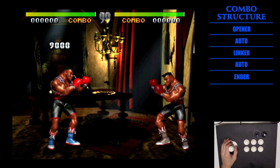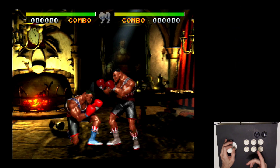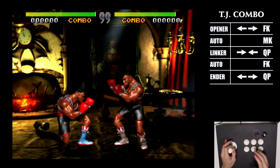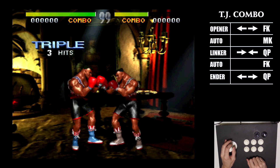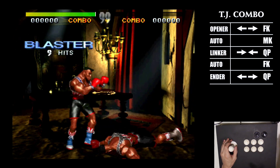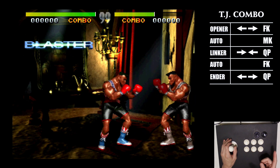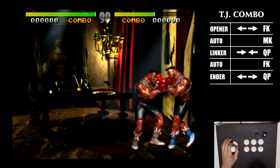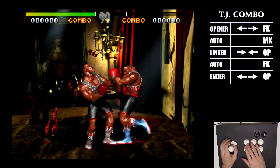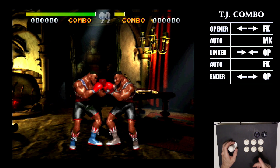You see he falls down. Now if I took a different path — there are lots of different variations — we could get more hits. An example would be his charge back, forward fierce kick — that's a knee. Then we can do medium kick, and then back quick punch, and then fierce kick. You see how he stayed standing. If I'd chosen a different option, like quick punch after the linker instead, he falls down. So this is where you need to experiment a bit to find the paths that can go the longest.